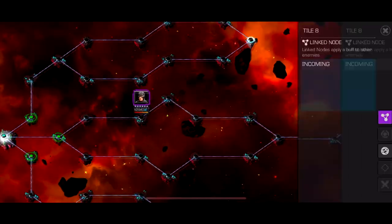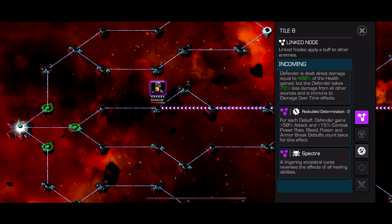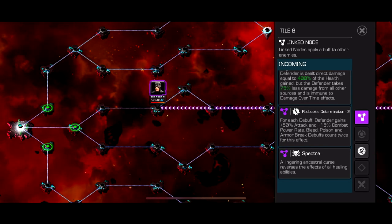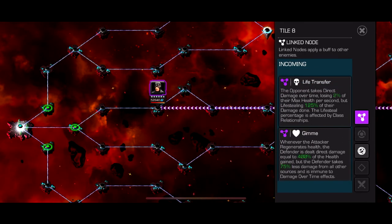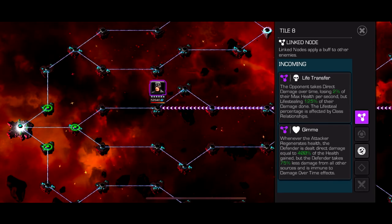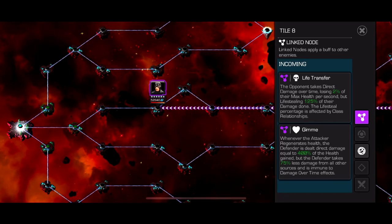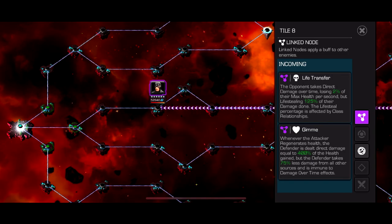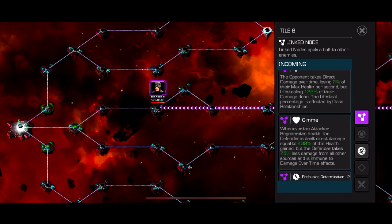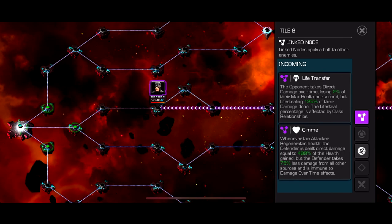Now we're on path three - I think this is a fun one. We got life transfer, Gimme, and Spectre. Spectre is just kind of annoying - every few seconds you'll get a reversal on you, so just don't hit him while you have that. Gimme is: whenever the attacker generates health, the defender is dealt direct damage equal to 400% of the health gained. So if you heal for one, he takes four damage - but the defender takes 75% less damage from all other sources, and isn't immune to damage over time. So you can't use damage over time.